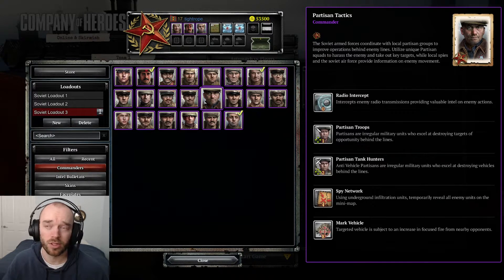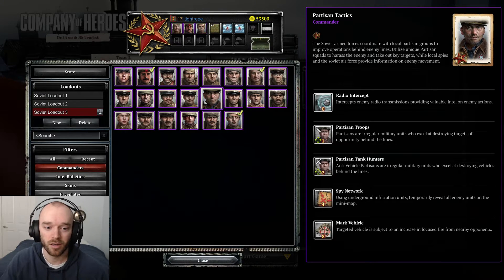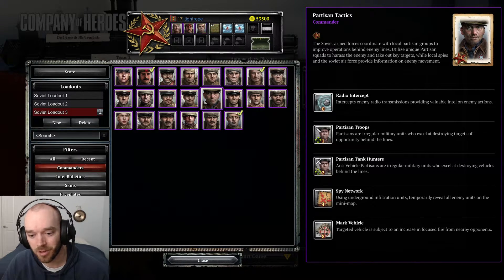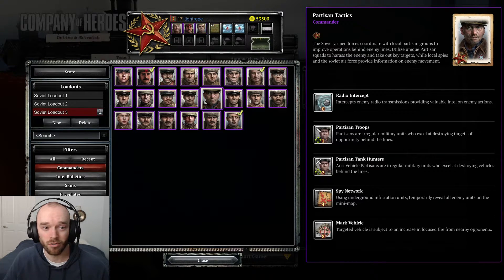Conscript Support Tactics has the KV-1 which is good, PPSH conscripts medium, conscript repair kit medium, rapid conscription bad, and incendiary artillery good. Abilities synergize well but it's not top tier. Counter Attack Tactics has KV-1 good, shock troops good, recon overfly very good — specifically because this commander includes the B4 howitzer, a big daddy gun that can one-shot a Panzer 4 if it lands. Having the recon plane helps spot targets for more accurate shots.